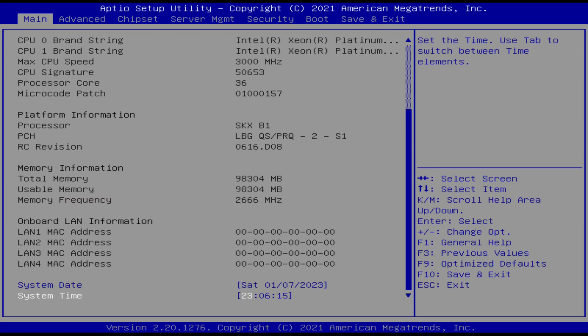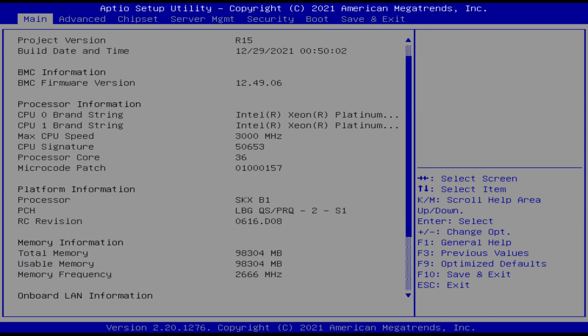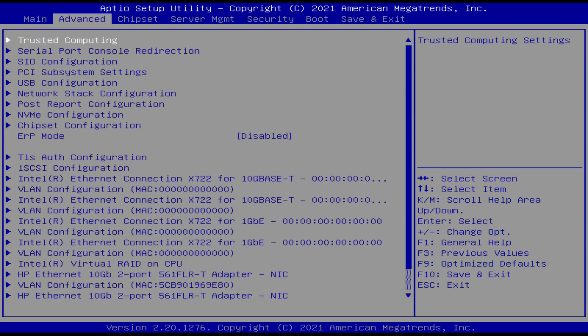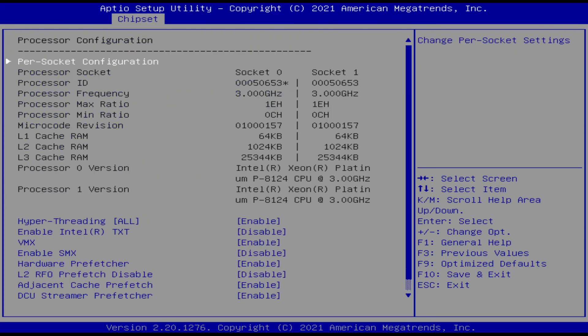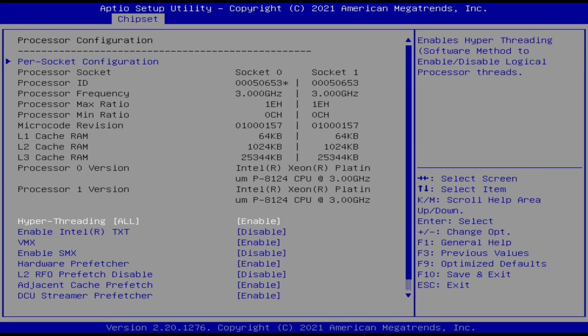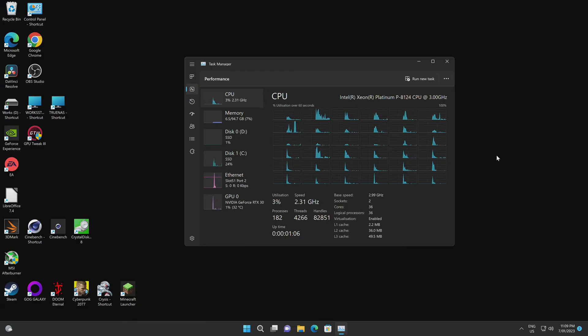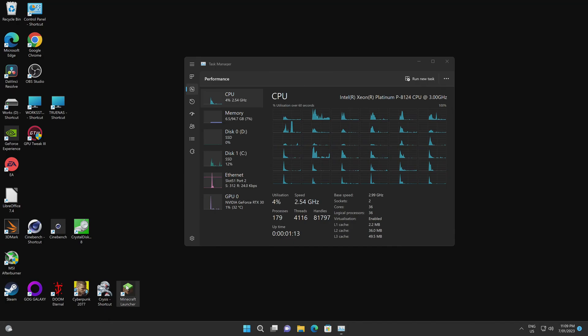I'll meet you in the BIOS. We've got 98 gigs of RAM. Enable hyperthreading — disable. Boom. All right, let's really hit it — we don't need it anyway, we've got enough threads. So all I did in the BIOS was turn off hyperthreading. Let's fire up Minecraft again and see if there's any difference.